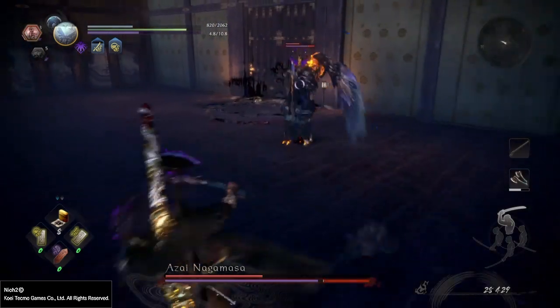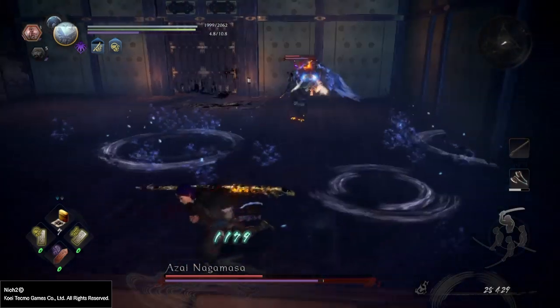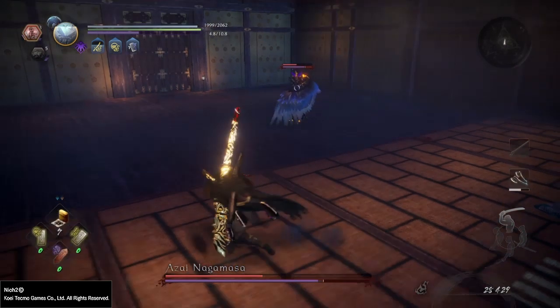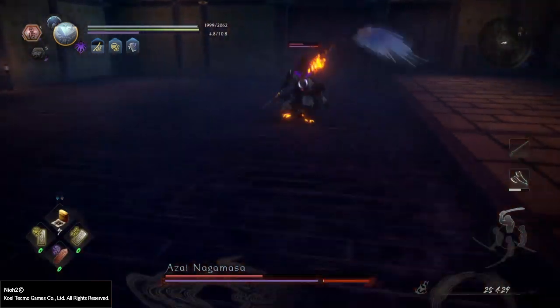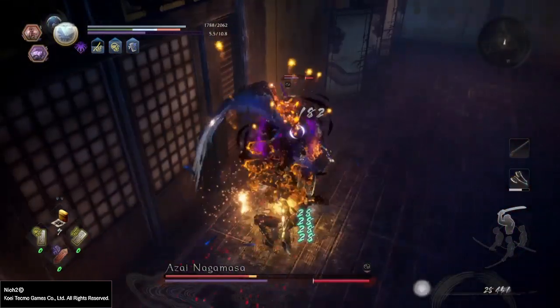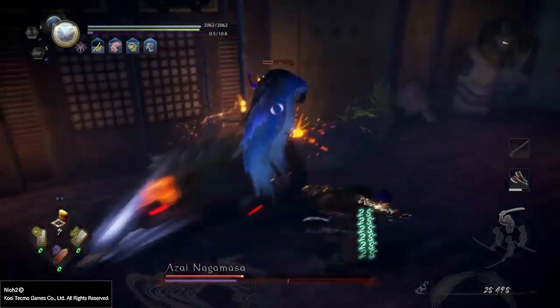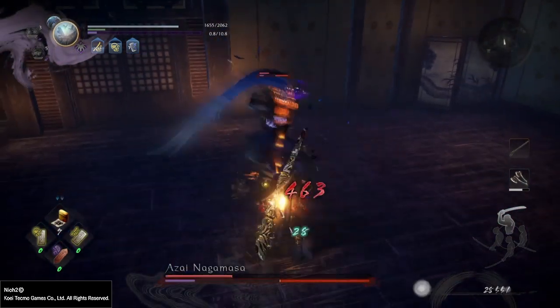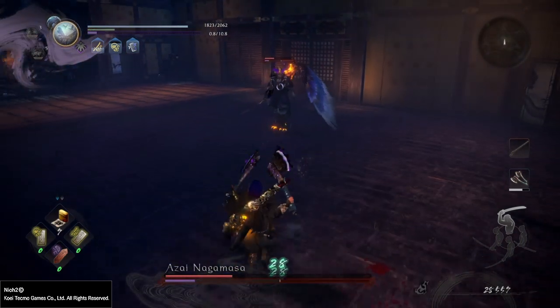The laser attack is followed by a grapple most of the time, and then a burst counter attack afterwards. Here is the aerial slam attack I talked about, and here is one of his burst attacks — he will create water pylons around the arena. I don't suggest you try to burst counter those because it's pretty risky; you can just run away from them.